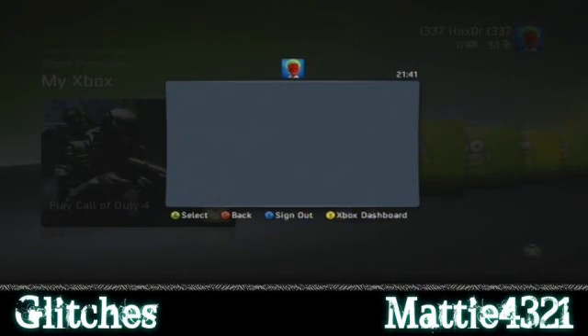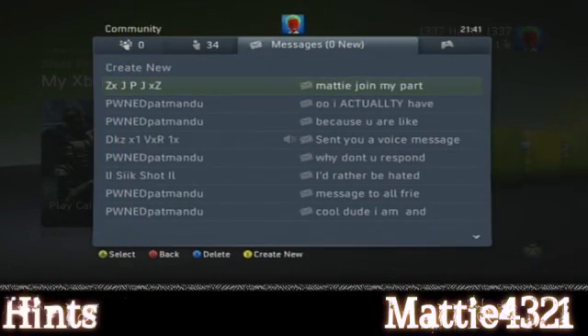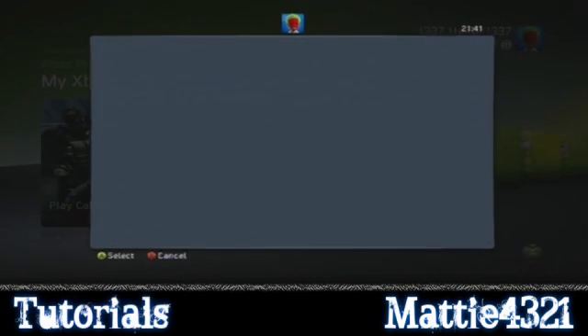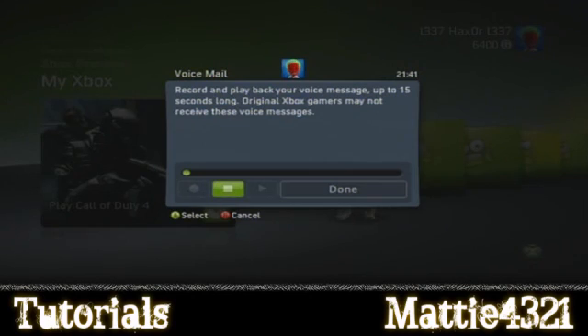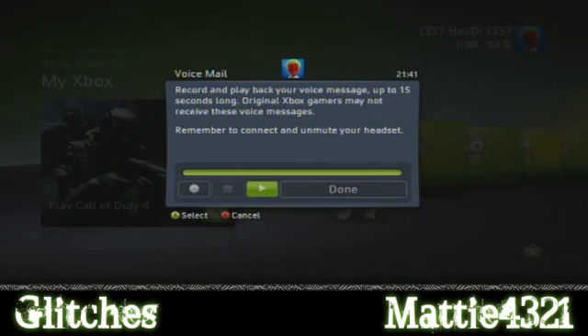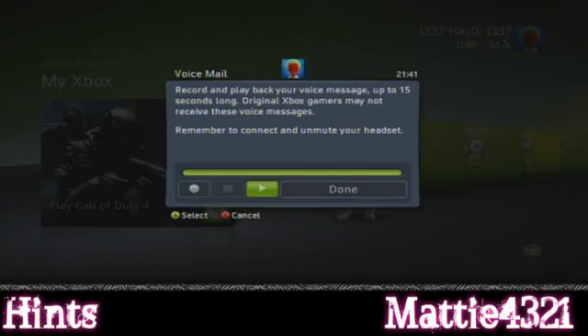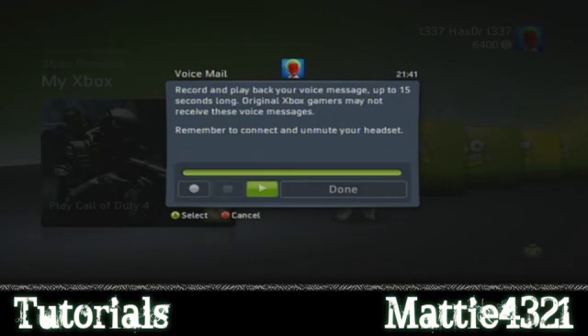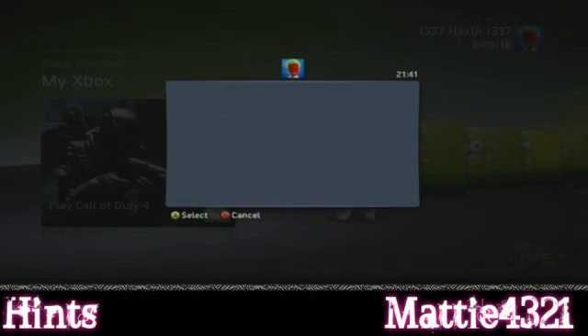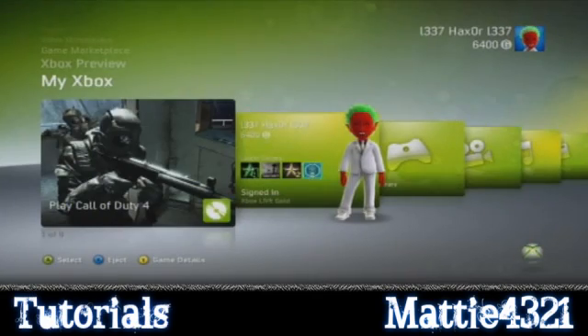I think there is something for messages. Add voice. Okay - this shouldn't be recording anything because I've said that. Remember to connect and unmute your headset. It tells you that you haven't got your mic on because you forgot to turn it on. So no more blank messages from friends, basically.